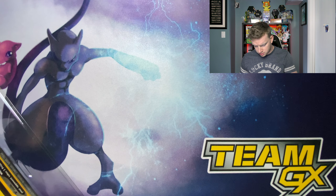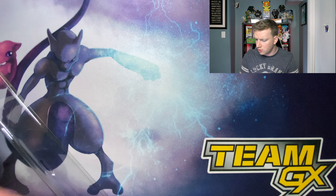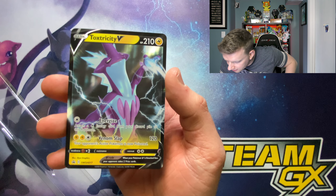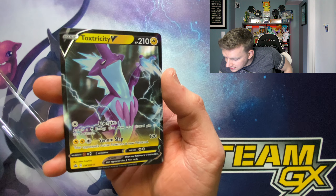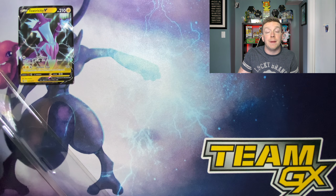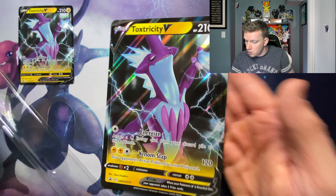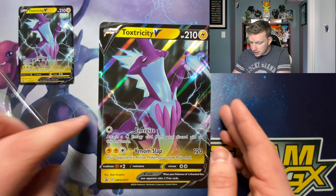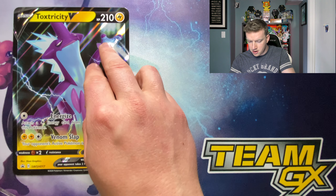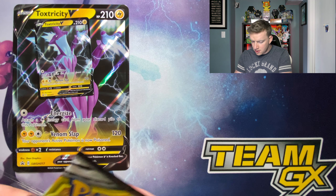The code card is in the back of the cards. There's a Toxtricity V — that's a pretty sick card! Toxtricity is definitely one of my top new Pokémon — him and Grimmsnarl and Drakloak. Here's the jumbo card.